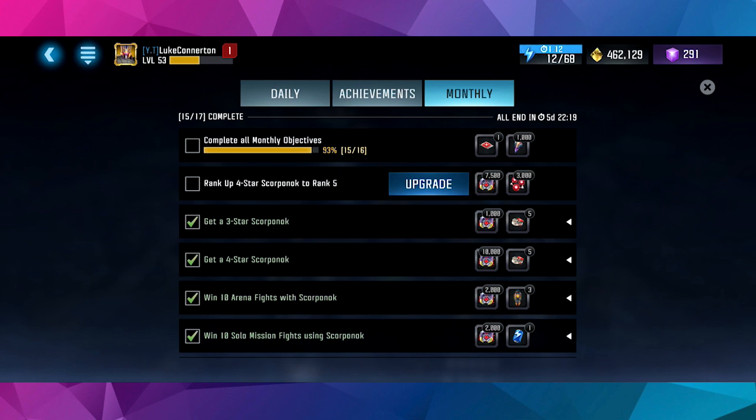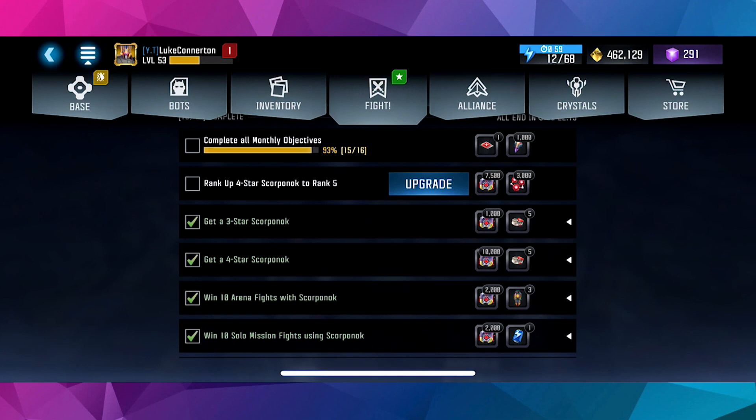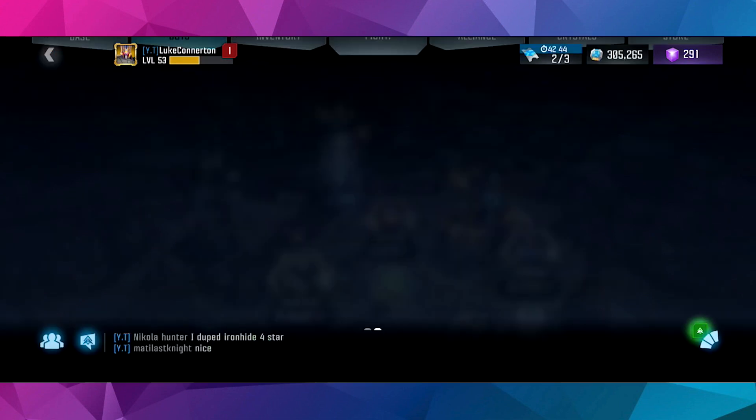We're going to be ranking up 4-star Scorponok to rank 5. We're going to get some chips, we're going to get some tier 3 Warrior Sparks, we're going to get a 1000 5-star Shard bonus as well, which is very, very nice. Without further ado, let's get straight into this.